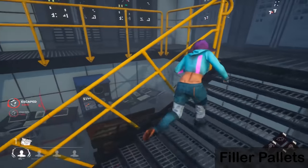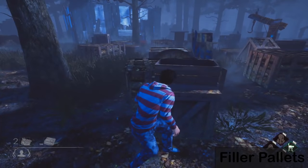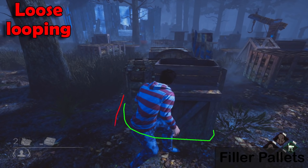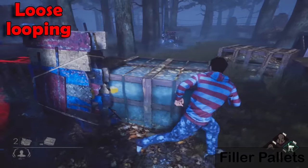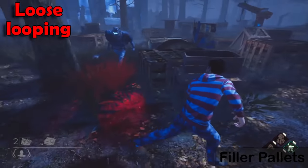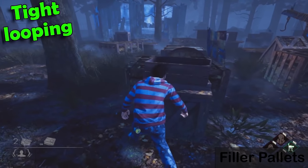The most important thing you need to do when looping pallets of any kind — any loop, anywhere you're running from the killer — is hug the surface you're running around as tightly as you can, so you have the shortest distance to cover. If the killer hugs it as tight as possible and you fail to do so, they're going to catch up faster than they normally would. I'll show two looping examples on the same spot.